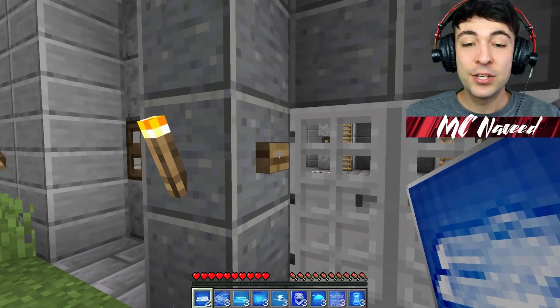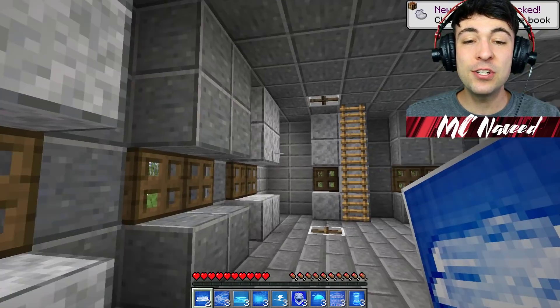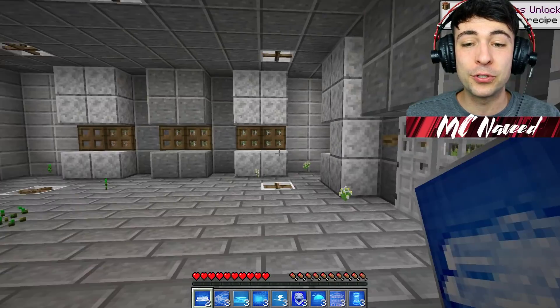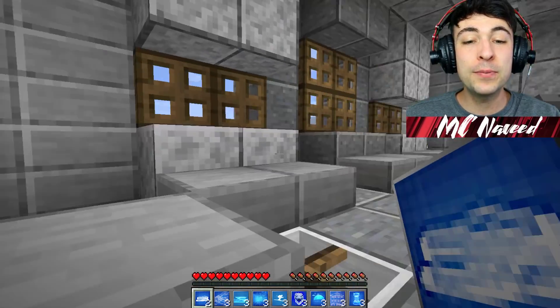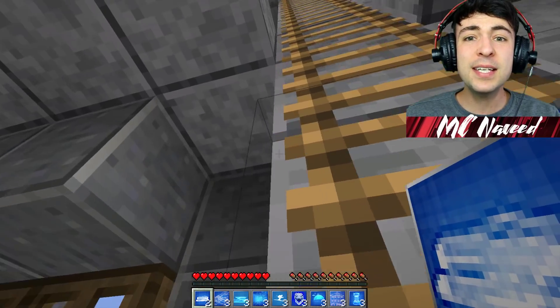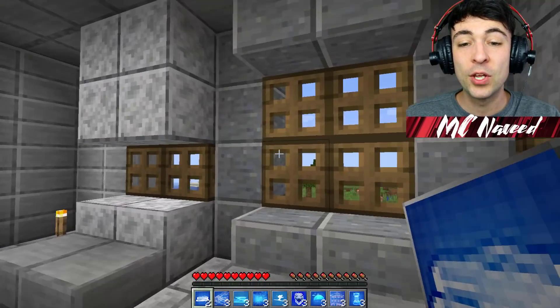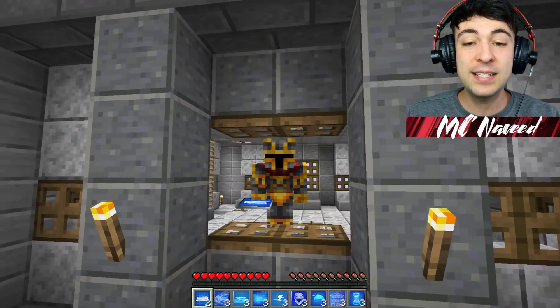This is definitely a bunker. All we've got to do is open this door and it has everything we could ever need. We can shoot our arrows through all of these trapdoors and go upstairs and do the same, so we can pretty much defend ourselves on every single level. This is exactly what I needed — I should have built this inside my base ages ago.